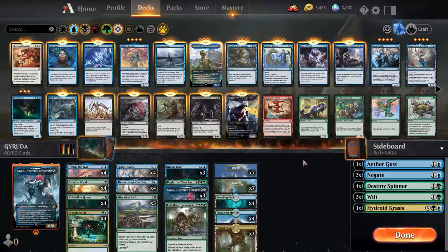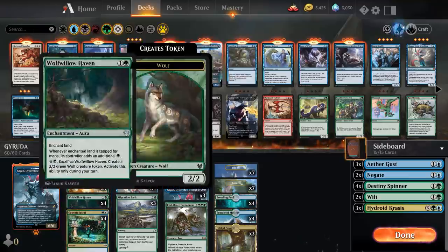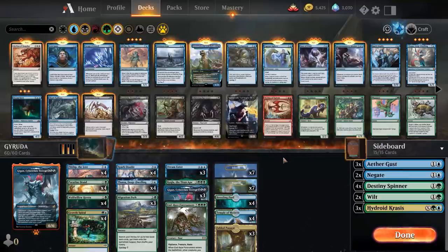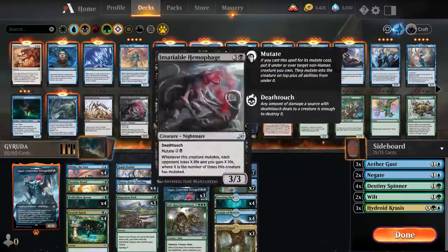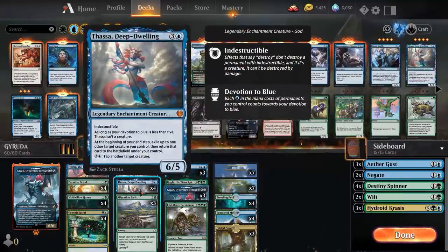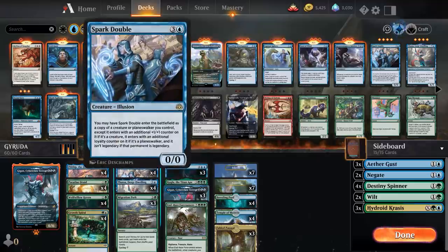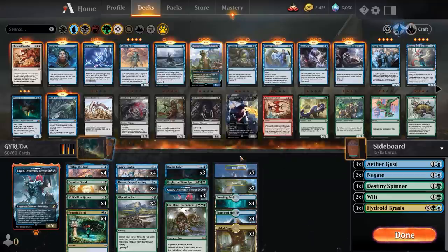I got this deck straight from Huey's stream — twitch.tv/HueyWJ if you wanted to know — with 12 two-drop accelerants and three Migration Paths to try to get you to six mana as soon as possible. Then you play Gyruda and hit Thassa ideally, because that'll give you another trigger end of turn. Also Kogla the Titan Ape, Dream Eater to bounce their stuff, Spark Double which lets you get another trigger while remaining in play because it's not legendary, and Endraise Forerunners to eventually kill them. The sideboard is also all even-cost cards.